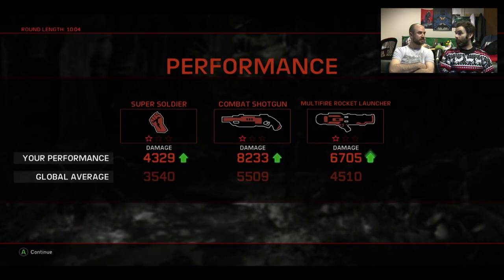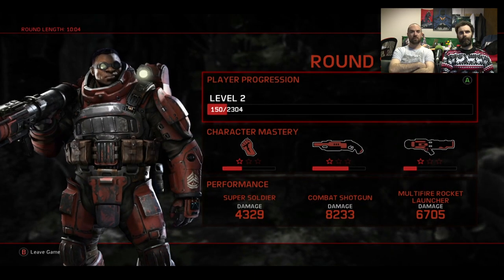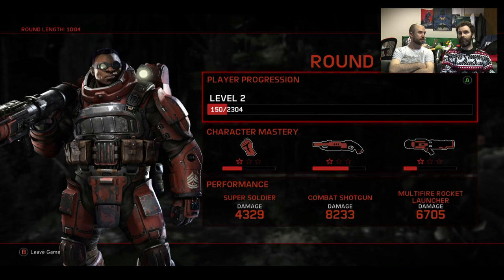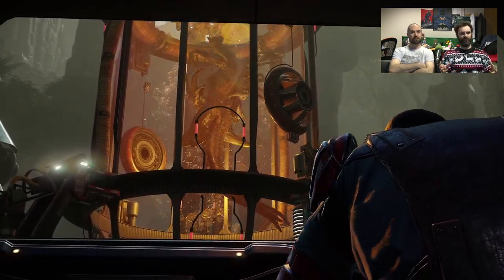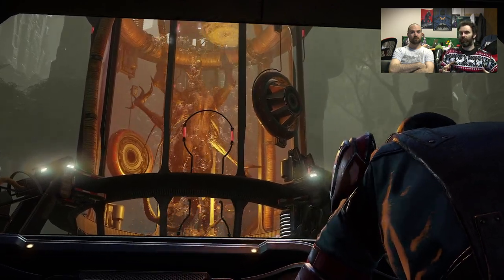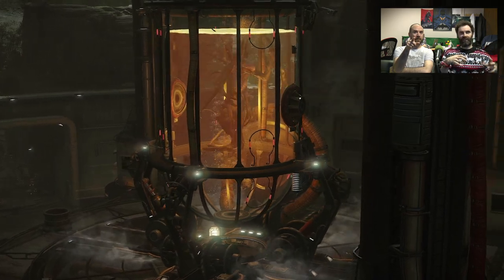That's three monsters — but pre-ordering gets you a fourth as well, and extra skins for Goliath, and extra skins for every monster. They've released a silhouette of the fourth one and it's got big lobster claws — looks like a big thing with an exoskeleton.